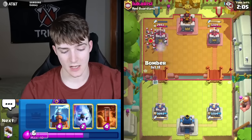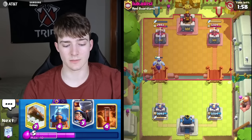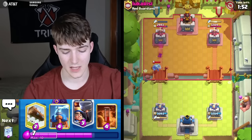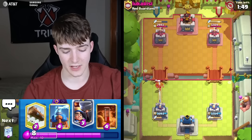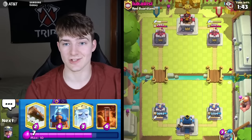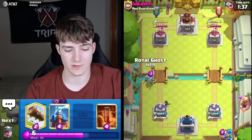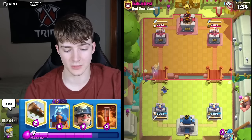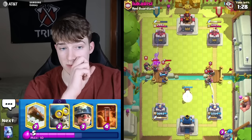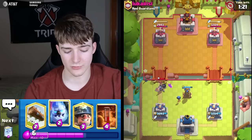Ice Golem Evo Bomber push — kind of a weird push but forcing something out of him. The Duchess can deal with that on her own — which just proves the point about how much value she gives in situations where Princess Tower or Cannoneer just can't do the same. Going Ghost — he actually does have Recruits. Defended them really easily — got Log and Bomber. He's going to Mega Knight again; whenever people wait before playing something you know they're typically waiting to drop that Mega Knight.